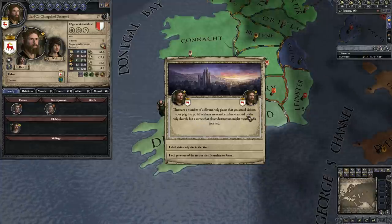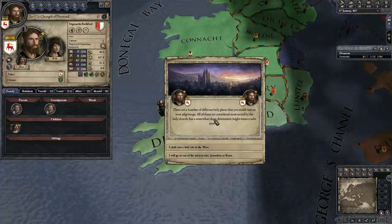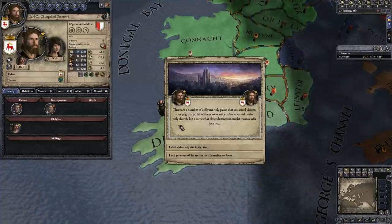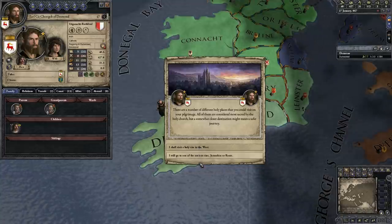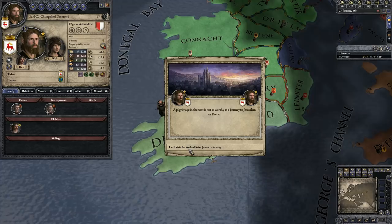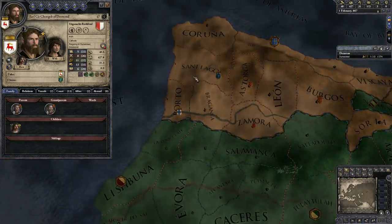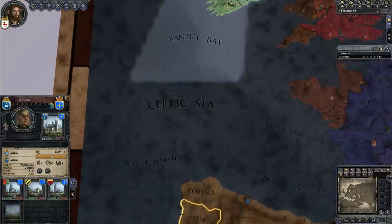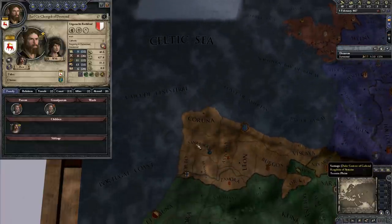There are a number of different holy places that you can visit on your pilgrimage. This is because we just took the decision to go on a pilgrimage. All of them are considered most sacred by the Holy Church, but a somewhat closer destination might mean a safer journey. We'll go to a holy site in the west — we will visit the tomb of St. James in Santiago, located right down here. So our character is traveling, leaving Desmond and traveling to Santiago.